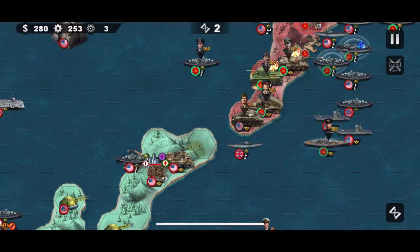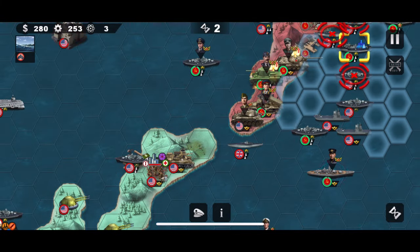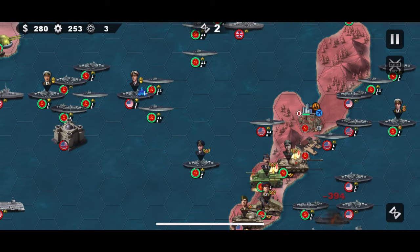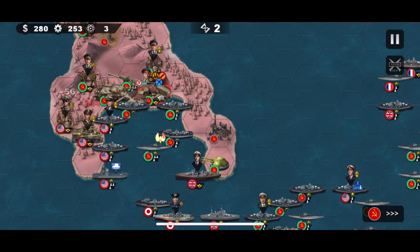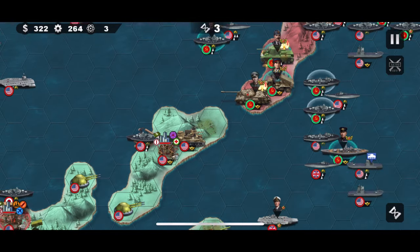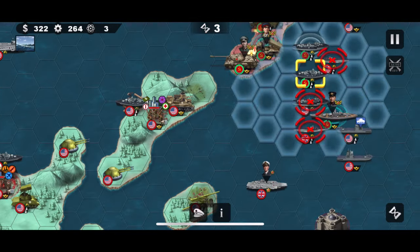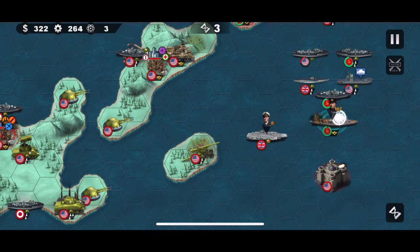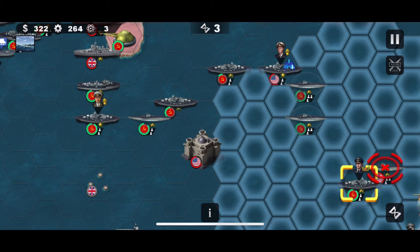If you don't have the Richelieu, just put down these whales — they'll do the same job. You sort of want to have two different fleets at the start. One fleet going towards the middle area, taking out that first fortress, and the other fleet taking out some of the tanks and going towards that bottom-right fortress.